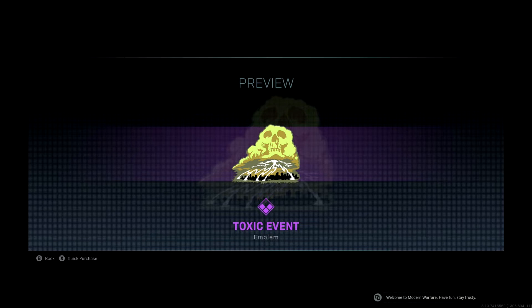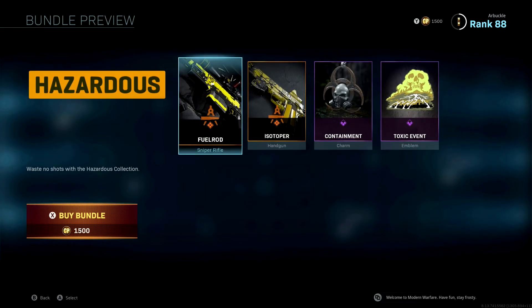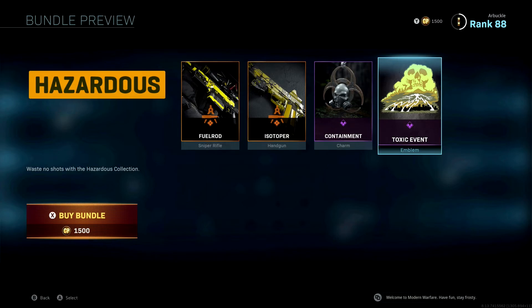Overall, I'm not all that impressed with this bundle for 1500 COD points. You're almost paying 1500 COD points for a single sniper blueprint — how often do you use pistols, especially the 1911? If you use the AX50 a lot and really like the yellow and black camo, then maybe it's worth it for you, but overall I don't think the items justify 1500 COD points. I personally don't think it's worth it and I'm probably not going to pick this up.